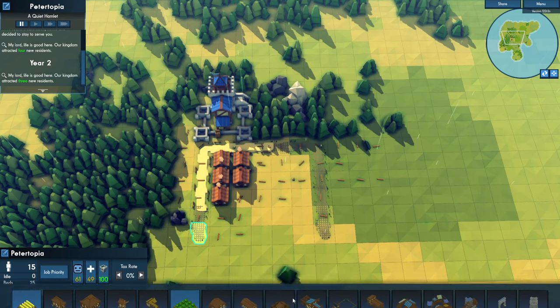Our fruits aren't going up yet because we haven't harvested anything. I don't want to miss my population bumps, so I want to keep ahead of those beds. For job priority, we're prioritizing builders, then farmers, then orchards. I'm going to put orchards first because I really need them. Stockpile workers go at the bottom.